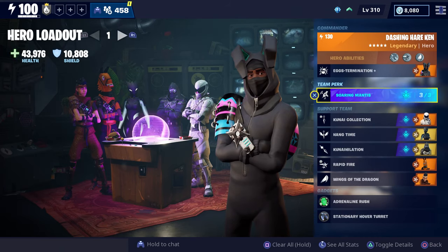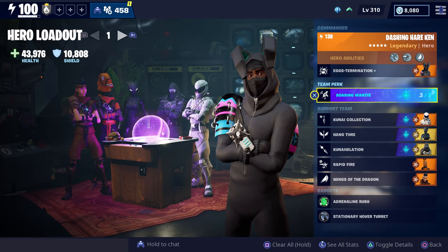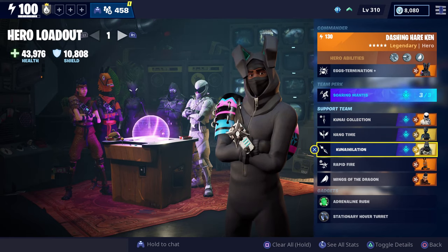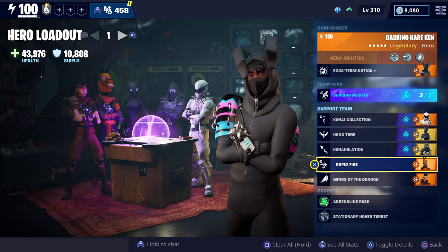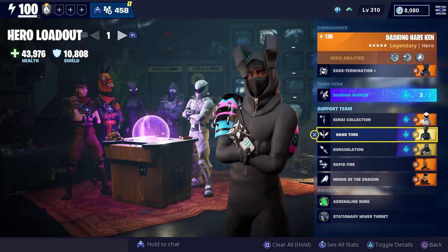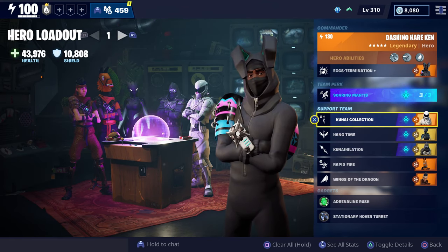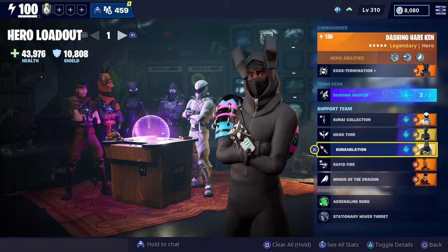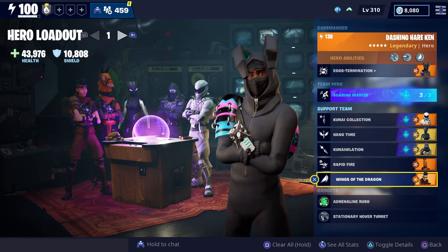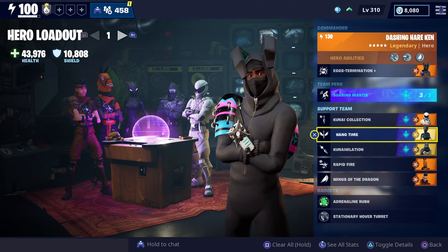We're going to be using the Soaring Manus team perk, which you'll be able to get after you purchase Wukong. For our support team we have Overtaker Hero, Link's Cassandra, Bladestorm Enforcer, Swift Shuriken Lamurai, and Dragon Scorch. I looked through all of my heroes and these were the only three support team perks that buff your Kunite. I also wanted to reduce the cooldown for my Throwing Stars and make my Dragon Slash a little more powerful, so this is the loadout we're going to use.